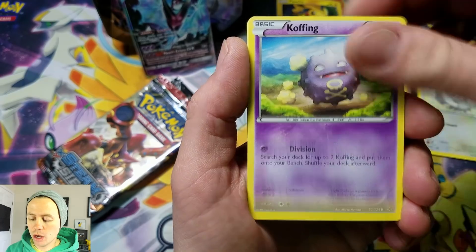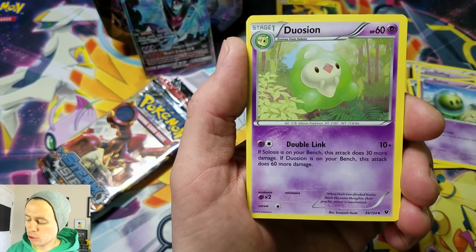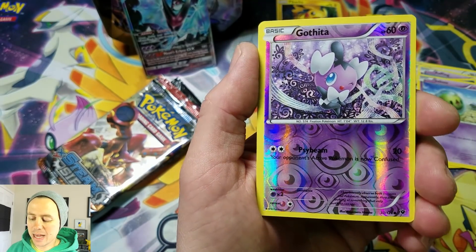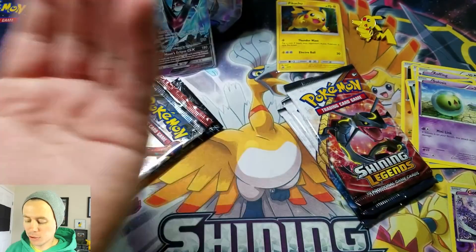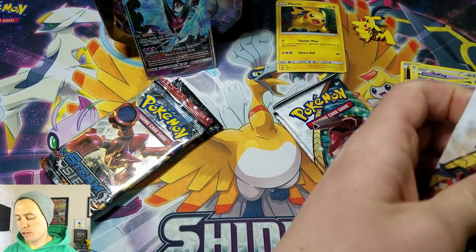Diglett, Minccino, Cofagrigus, Vullaby, Solosis, Devolution Spray, Duosion, Whimsicott, a Gothita Reverse Holographic, and a Kabutops Rare. I always like this card — Kabutops is always a pretty sweet Pokemon.